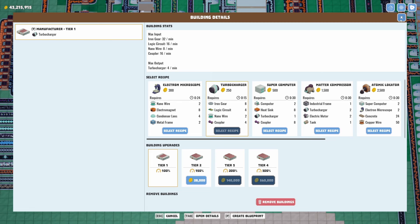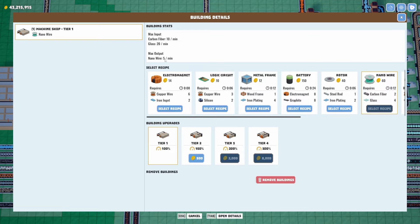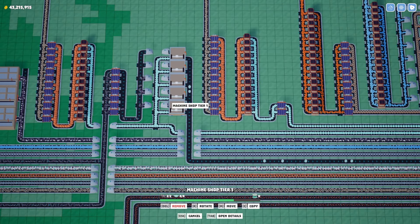Welcome to another episode of Bildermint. While watching the factory run, we have a mini crisis on our hands. We don't have enough nanowire coming out. We have five machines at five per minute — that's 25 nanowire per minute. Following the belt: three machines at five per minute is 15, so we have 10 left over. Going into the turbocharger factory we have seven of them, and seven times eight is 56 — and there's only 10 going in. We are short 46 nanowire.